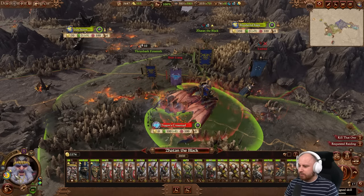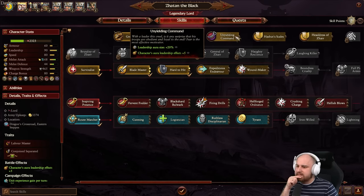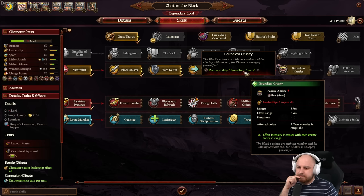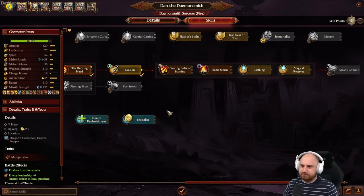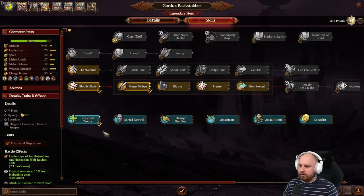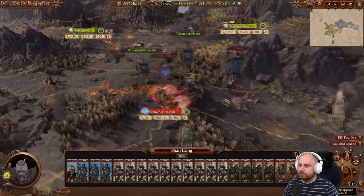We just smashed Villitch the Curseling into oblivion. Let's spend some skill points: taking Boundless Cruelty passive for the leadership hex, Flamestorm down the Demon Smith line, and for Gordus Backstabber our legendary hero - more replenishment and gutter fighter stabbiness. We need to unlock from Regiments at rank 10.